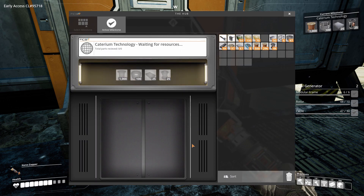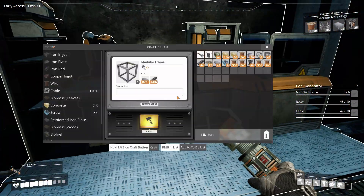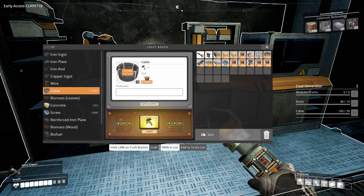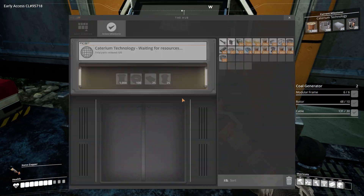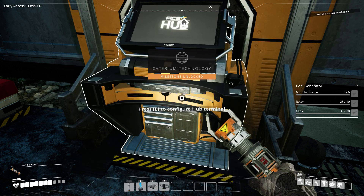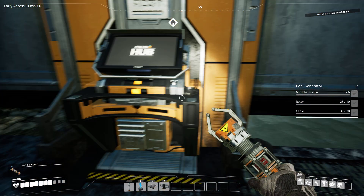Okay, I think we're going to research this. It's not cheap, but I think we have the stuff for it. So we need a lot more wire here — turn some of it into cable. I'm going to need 130 because I've still got to build these coal generators. All right, that's plenty. I've got the rotors. I think we've got everything. Nice. Send that to space. Caternium unlocked. Additional new equipment, buildings, and parts utilizing basic Caternium properties. More inventory slots is awesome.